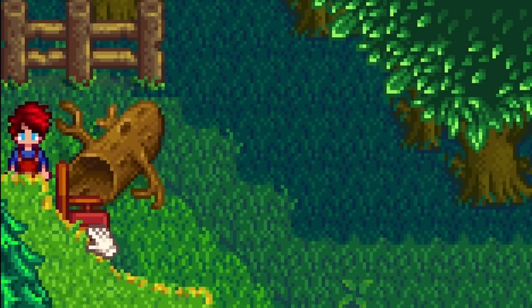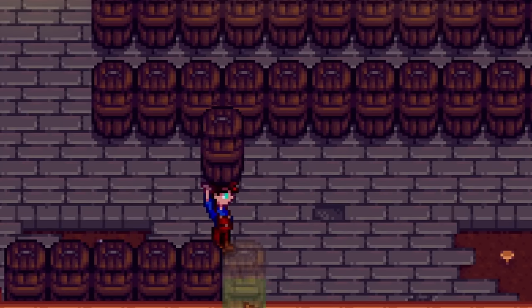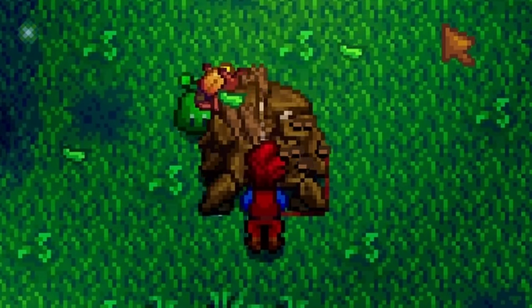To get back over the log, just move the chair to the other side. Hardwood is needed for the community center, house upgrades, casks, and most importantly to fix the boat to get to Ginger Island — so start collecting that hardwood early.